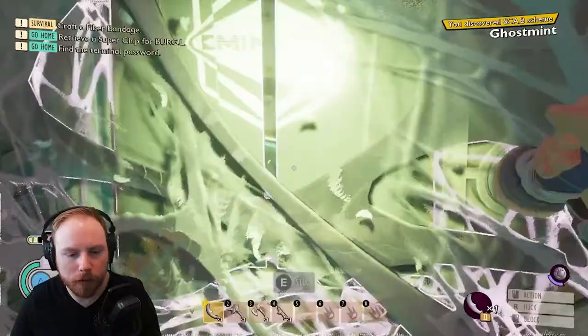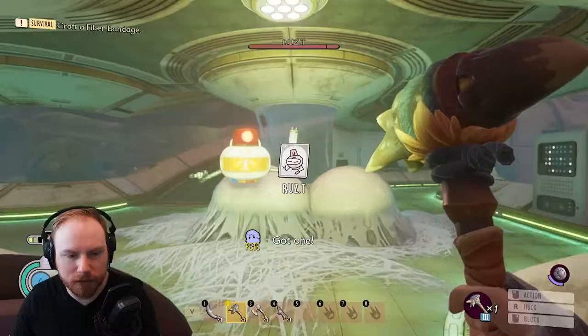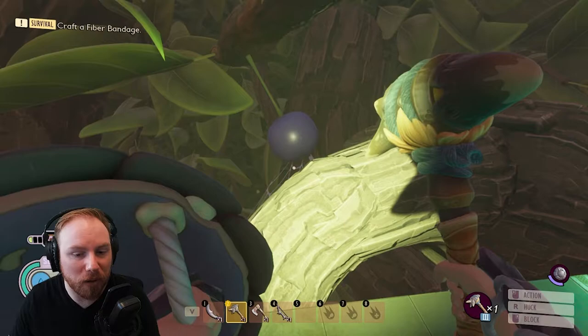Through this door, we're going to find another one of our pieces pretty quick. There's going to be some of these — what are they called? Ruz Tees — in here. They're a little bit difficult when you're kind of fresh to the game, so be careful with them. They're really weak against bashing damage, so a hammer, a pebbling hammer, something like that will probably be better for you.